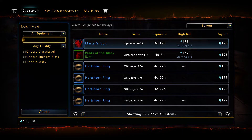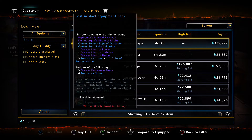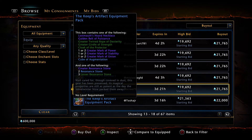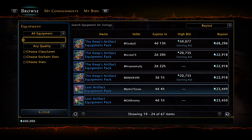Let me search this up — I'm having such a brain stall. I could have sworn it was in this tab. Did they move it or something? Oh, it was Lost Artifact Equipment Pack. Yeah, the new auction house tab confuses the crud out of me. Okay, so we're going to get a bunch of these Lost Artifact Equipment Packs.